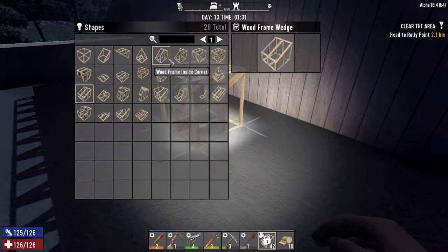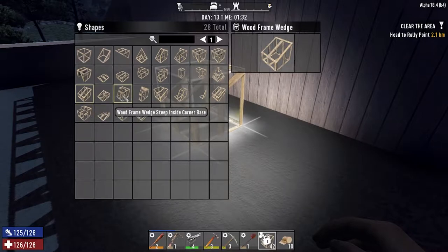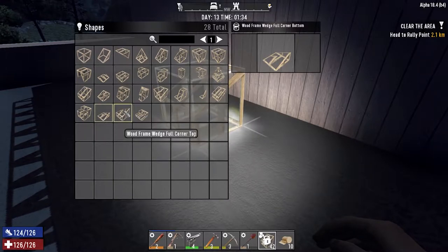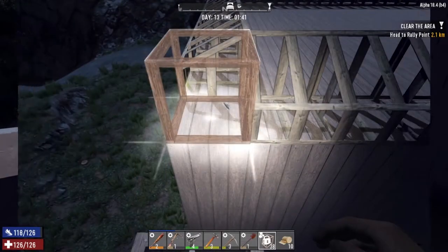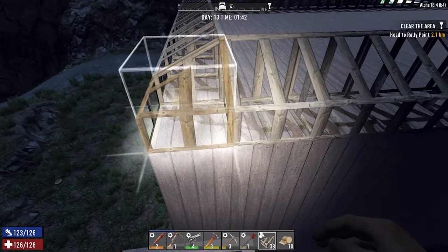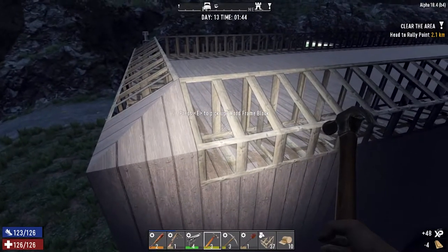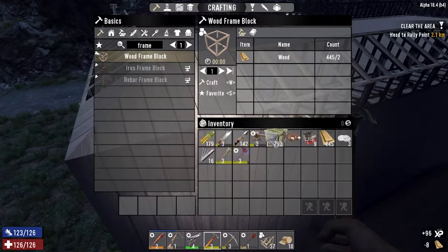We're going to need to use a few different shapes here. Corner bottom, corner top — we'll be using those. The top corner goes in like that. Sometimes these shapes can be a bit difficult to see, but that's the shape we're going for. I want an overhang as well.